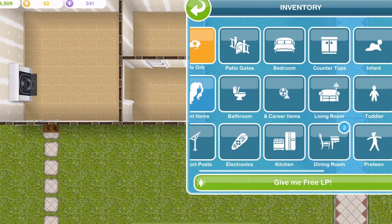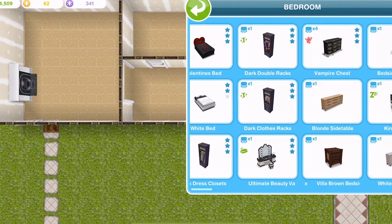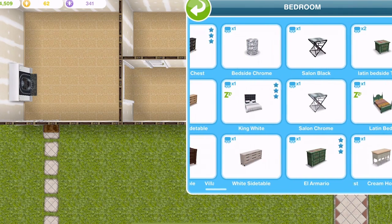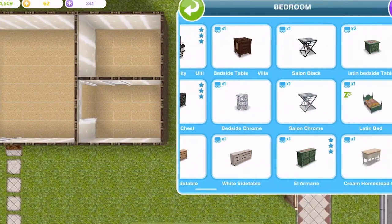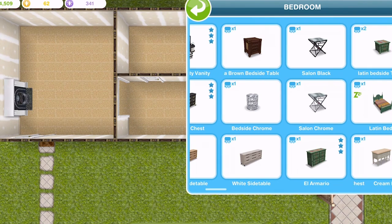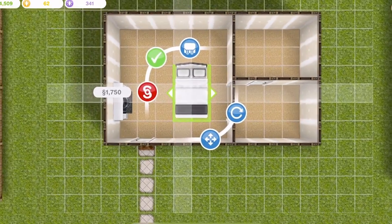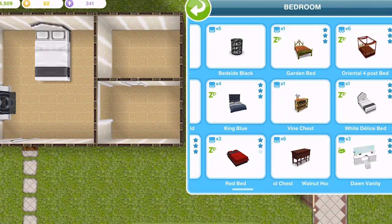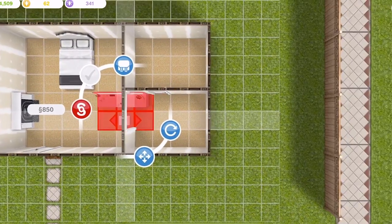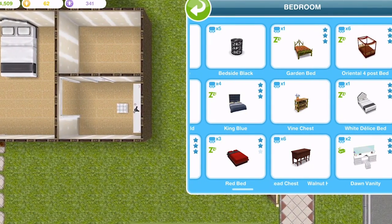Let's go and check out a bed. I'm going to go with — king white, actually no, I won't get symmetry if I use that one. But there's another white one, this one here, that I think I'm going to use. Yeah, I like that one. And then I want a vanity unit in this walk-in wardrobe, so we'll pop that in there.